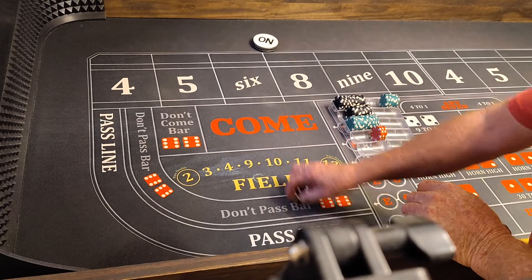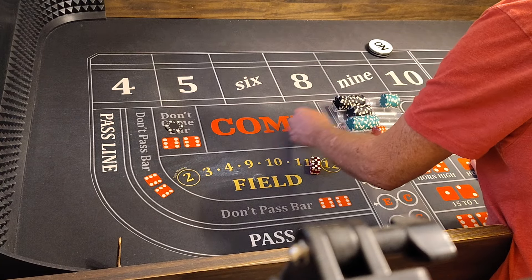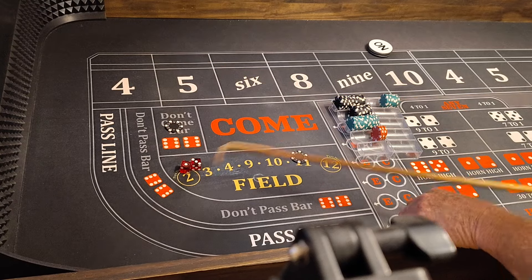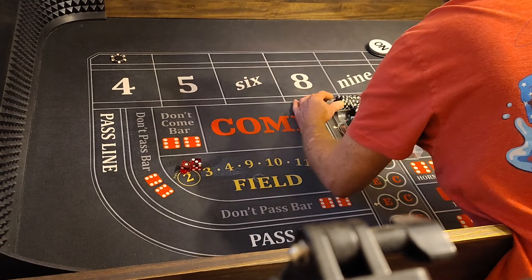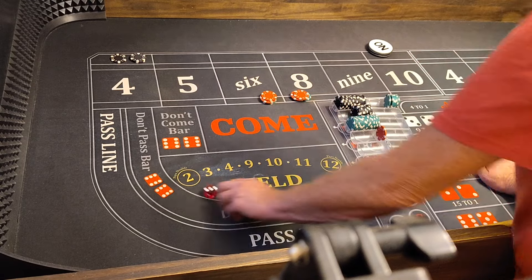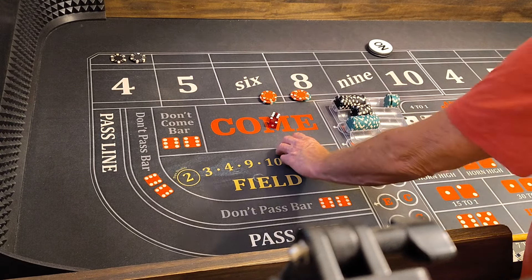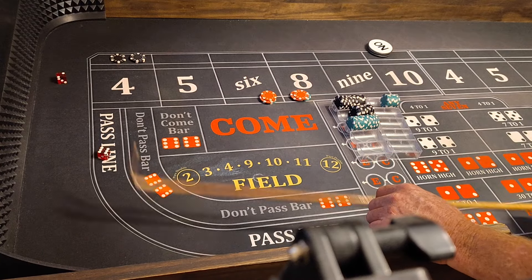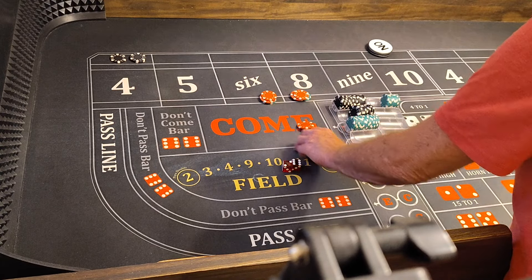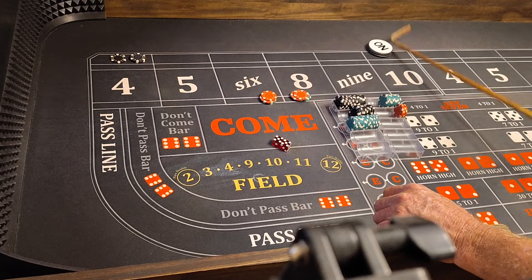We got another come-out 7. I'm ready for the 4 this time — and it does go to the 4. Do double odds — see if we can win it back. $60 on 6 and 8. A 8 hits — that'll pay 75 for 5. We pretty much won it back already. Another 8 pays $70. Hard 10 hits the point. Coming out with bets working.